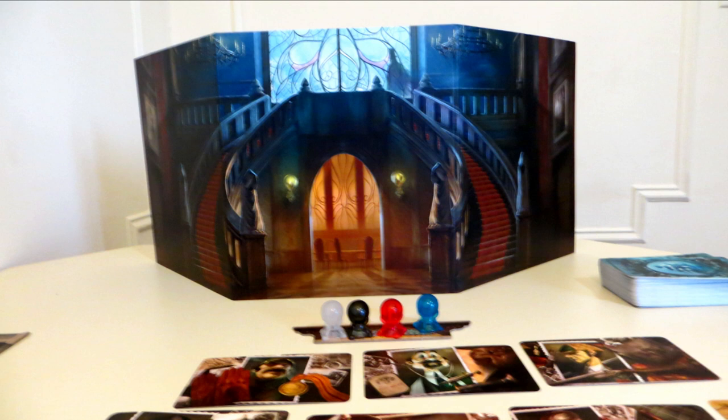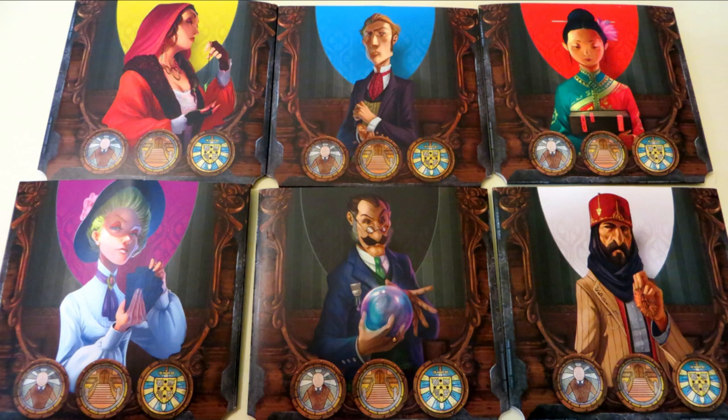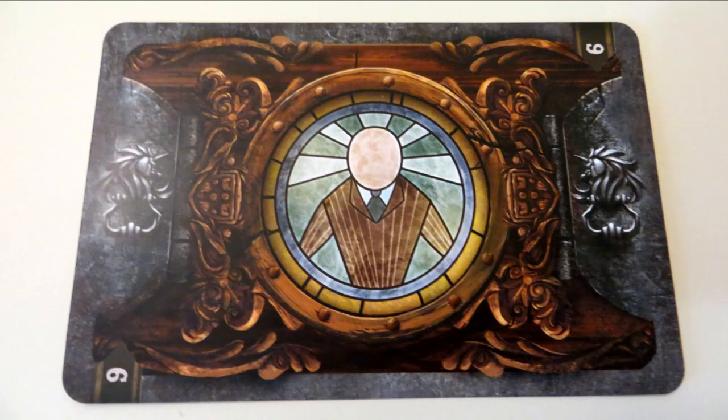Before the game begins, one player will be chosen as the ghost, who has been murdered, while the rest will be psychics trying to uncover the circumstances of the death. The ghost player sits behind a screen and can never speak — because of that whole death thing. The ghost's objective is to give the psychic players clues via illustrated cards that will lead them in the direction of solving the mystery.